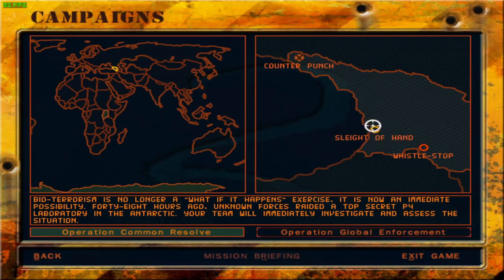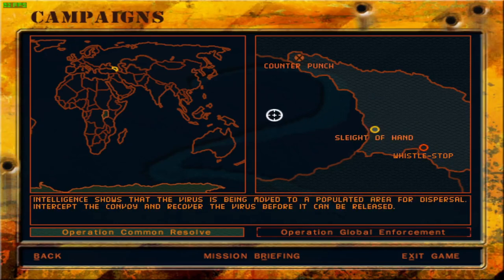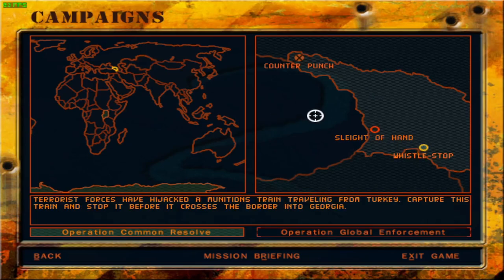That has in turn unlocked two more missions: one would be Sleight of Hand and one would be Whistlestock. Something I'll note about Delta Force in general is that mission names are reused quite often. Intelligence shows the virus is being moved to a populated area for disposal - we'll intercept the convoy to recover the virus before it can be released. The other mission involves a hijacked munitions train traveling from Turkey; capture the train and stop it before it crosses the border into Georgia. Now we're in sort of a bind - which takes precedence: capturing the enemy first, or stopping the threat of the contagion? If they cross over into Turkey it's going to cause more damage anyway. Saving civilians takes priority in this case.